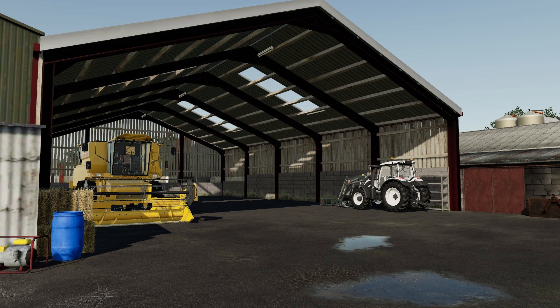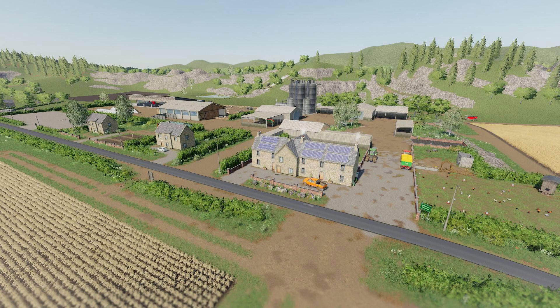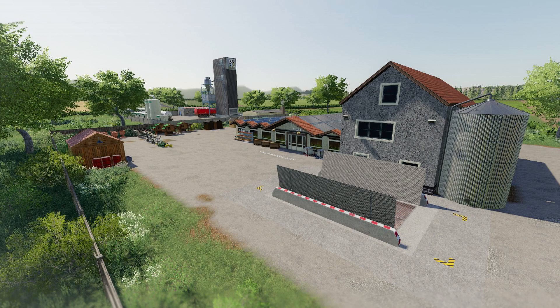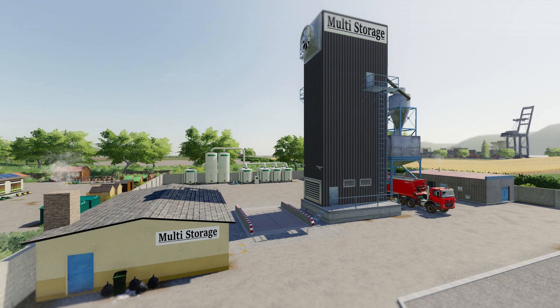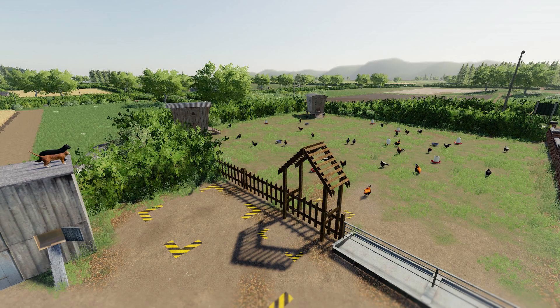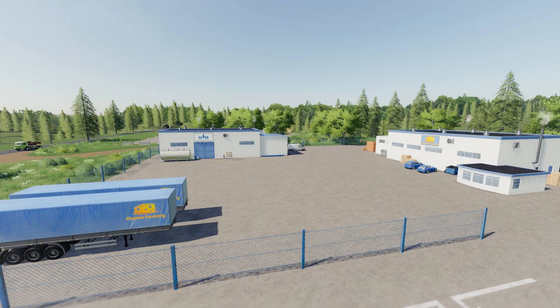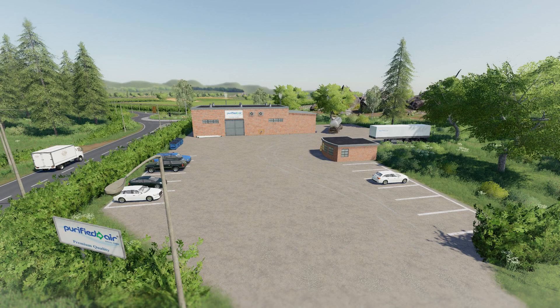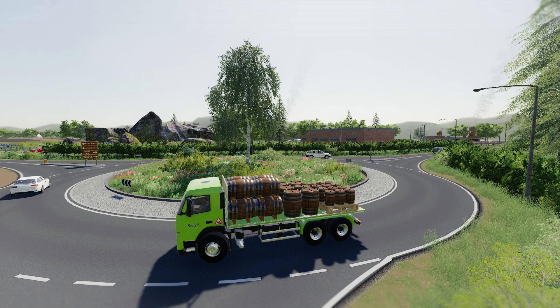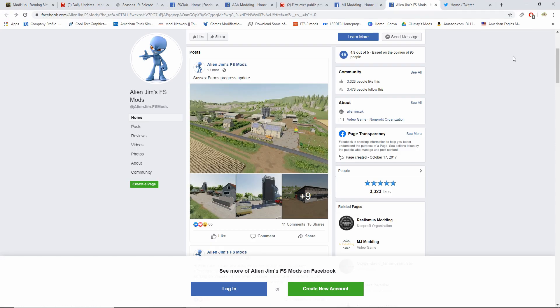Next we have the one and only Alien Gem. He's been working on Sussex, and it looks as good as it did in FS17. Alien Gem makes really really good mods and maps. The multi-storage and cow area look awesome — brings me back to the FS17 days but with better graphics. Nice little touch with the cats on top of the building. He also made something to do with milk, since now we can sell milk in the game. I cannot wait for Sussex.